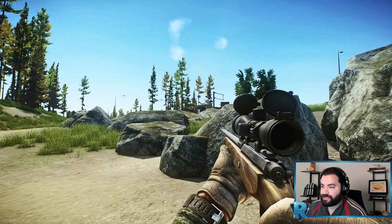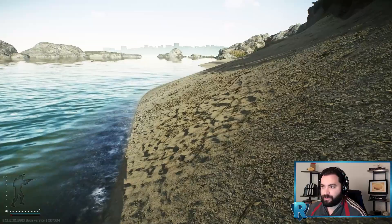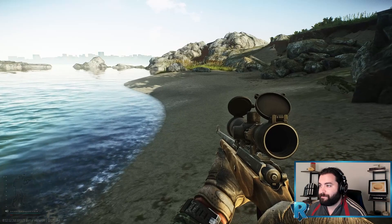You can sit here and snipe them from the beach. Their grenades will actually fall short and won't hit you behind those rocks — you're really safe. But what I'm going to do is take a very long way around so that none of the rogues can hit me.